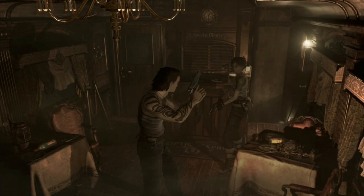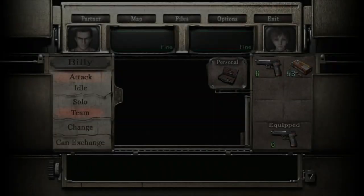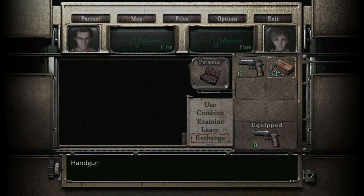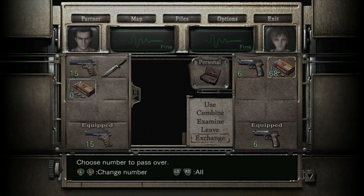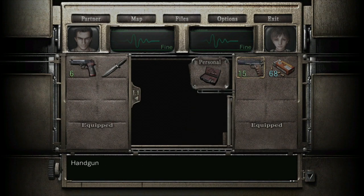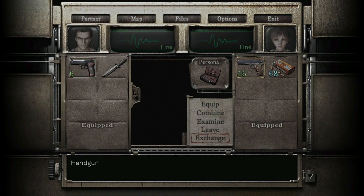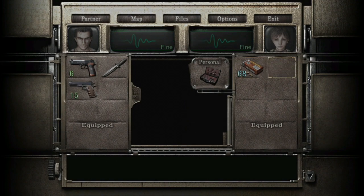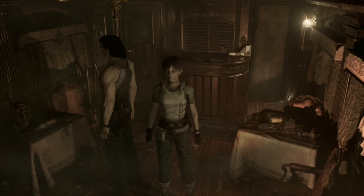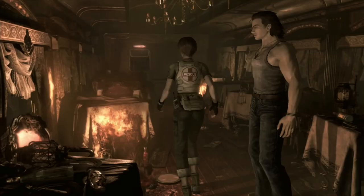Now open your inventory - square on PS4. Give all your ammo to Rebecca - exchange it, it may take you a while to get used to these menus. Give all the ammo to Rebecca, and you want to give all the weapons to Billy. So give all the weapons to Billy - that's it, Rebecca's just got the ammo.